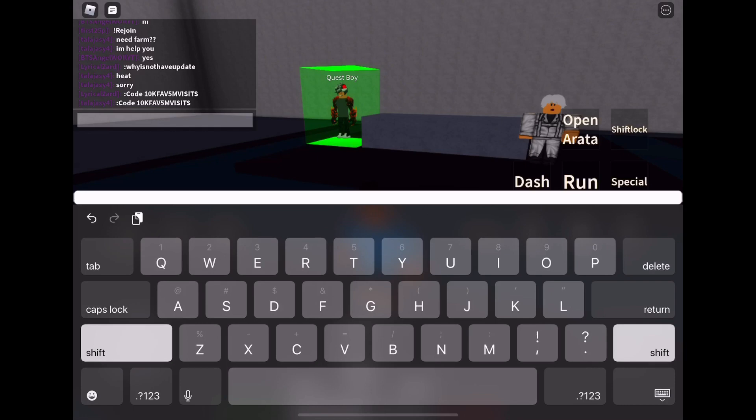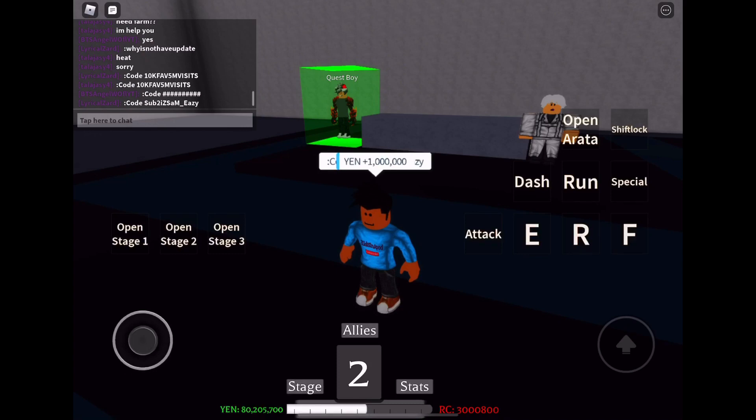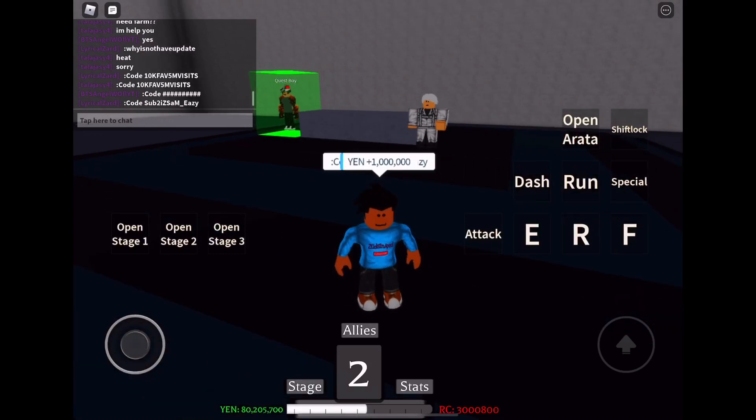The next code is SUB2IZSAM_EAZY — that's the code prefix, then a space, then S-U-B, the number 2, capital I, capital Z, capital S, A, capital M, underscore, capital E, A, Z, Y. This one's a little confusing, but that gives you 1,000,000 yen. Nice.